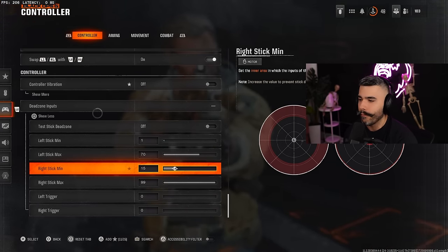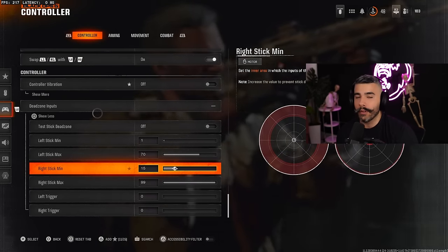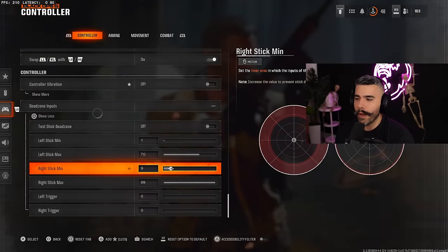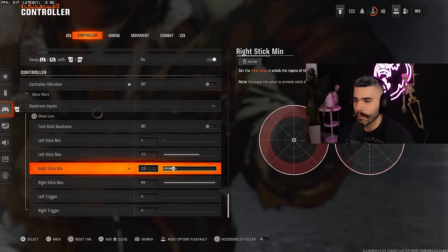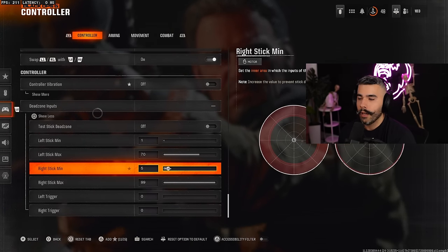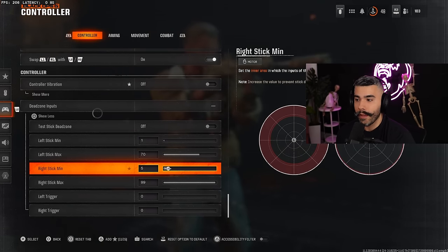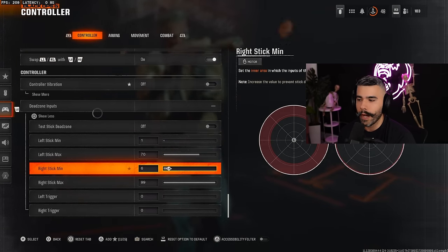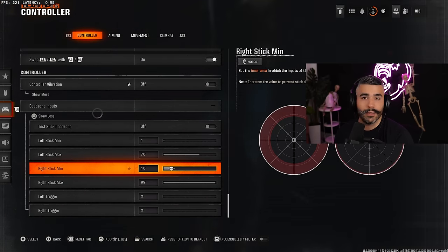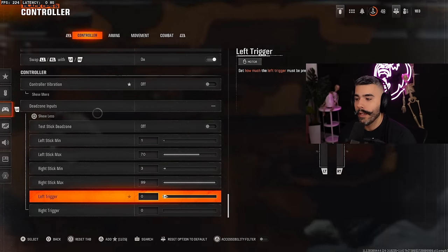Right stick max on 99 — don't touch this. Right stick minimum on 3. By default this starts at 15, which is terrible — do not have this on 15, you're hindering your aim without even realizing it. Ideally you want to be on 5 or lower. Between 2 to 5 are pretty good numbers. If you have to go over 10, you need a new controller — it's hurting your aim and costing you control.